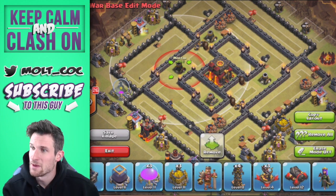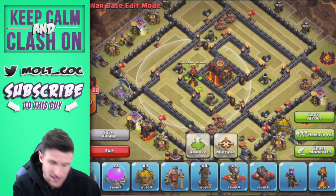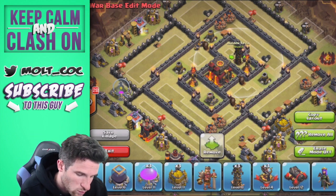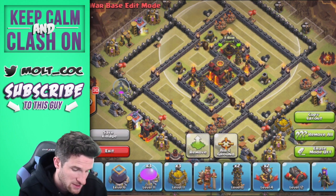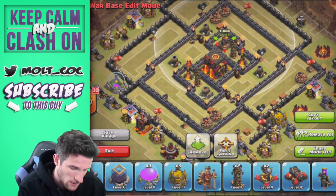Next we're going to bring in our inferno towers — one right here and one right here. I've got the single target one in this position because I'm predicting which side people are going to attack from. I think they're going to attack from down here, and I'll explain why the single target one is placed there in just a moment.